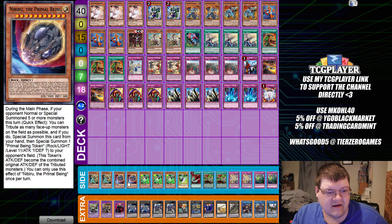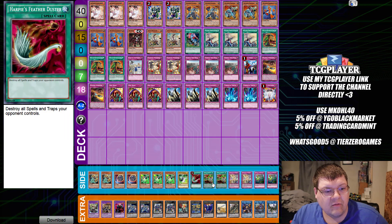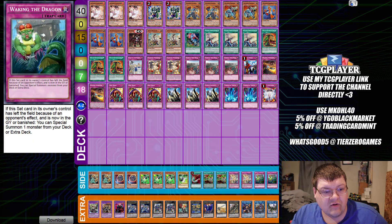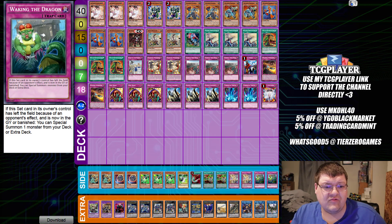Side deck: we have two Lancia, two Nibiru, triple copies of Gamma, one Driver, one Feather Duster with two copies of Virgin Schedule, two Dimensional Barrier, and two copies of Waking the Dragon. Wrapping up a fun little Machina experience for everybody. Little cute toolbox things like this have potential. I think there are ideas and things we can explore — just how consistent the end results will be really depends on how it's going.